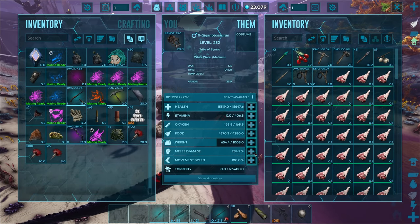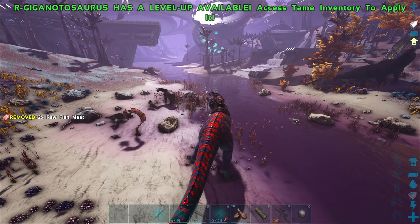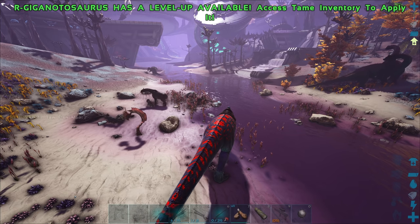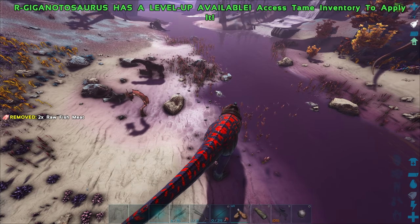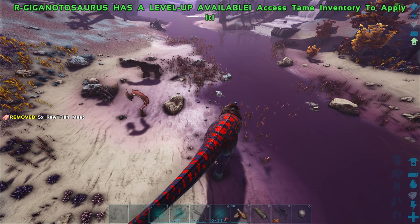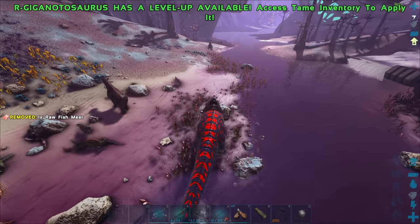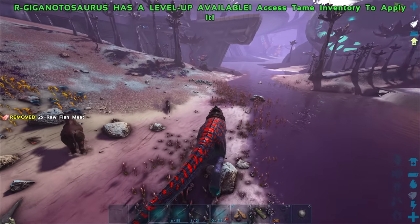Let's just rampage our way through all these Spinos here. Spinos are fantastic for XP. We've already gotten two extra levels as well. Amazing. Watch out for the Carniflora - is that thing gonna pick up a Dillo? Those Dillos aren't gonna run into it, are they? Oh, they might actually. Could we witness something here? Because I'd love to actually see it grabbing creatures. But they're all dead, never mind.